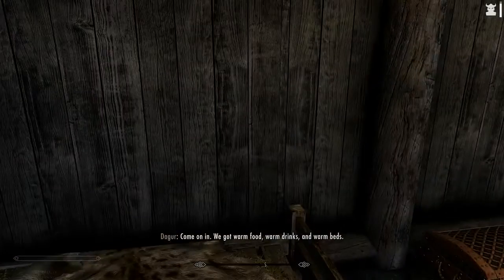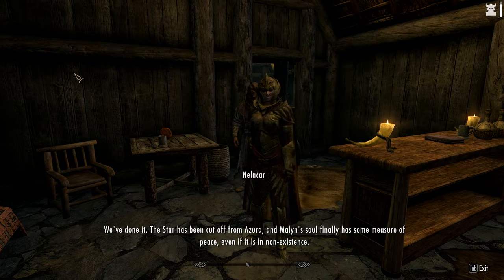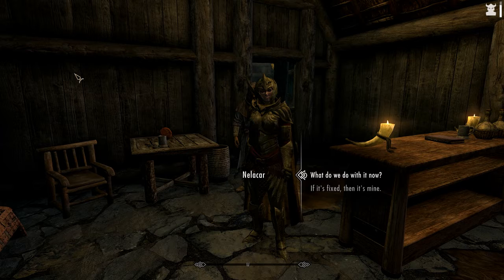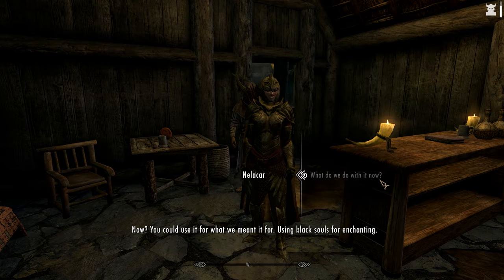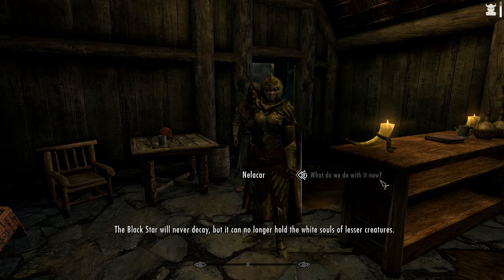The numbness will pass — and she has a very strange voice. We've done it. The star has been cut from Azura and Malin's soul finally has some measure of peace, even if it is non-existent. The Black Star will never decay, but it can no longer hold the white souls of lesser creatures.